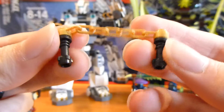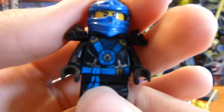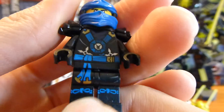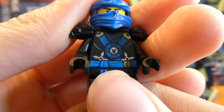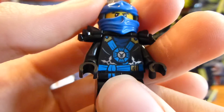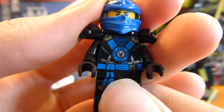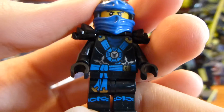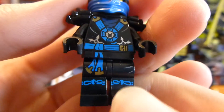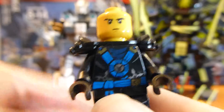Jay has nunchucks, which are pretty nice with the golden chain and black handles. Deep Stone Jay appears in several sets — his Jaywalker one, this set, Attack of the Morro Dragon, City of Sticks, Temple of Airjitzu — that's at least five sets. But he's a very cool figure. I really like the deep stone suits; they're probably my favorite ninja suits, and I'm sure a lot of you would agree.